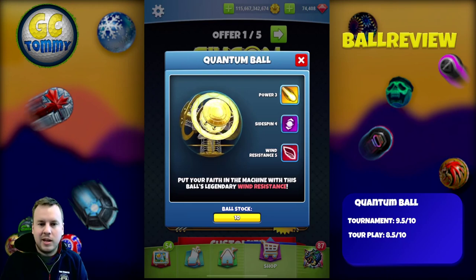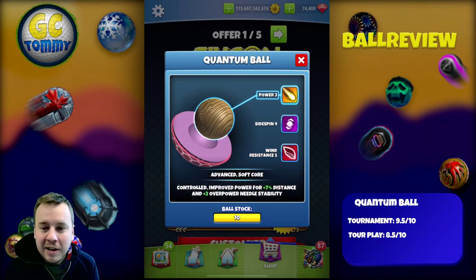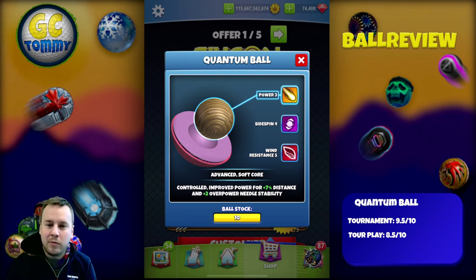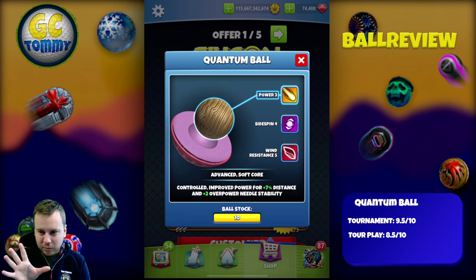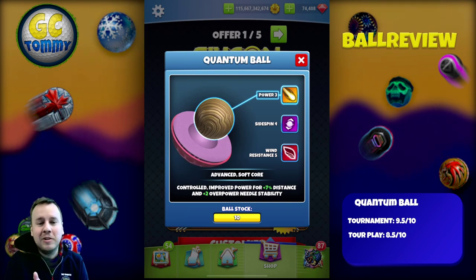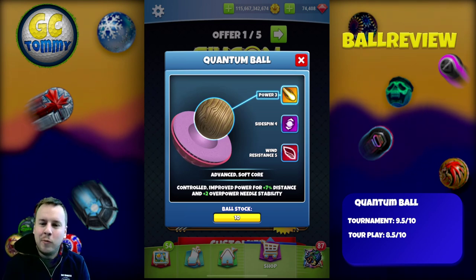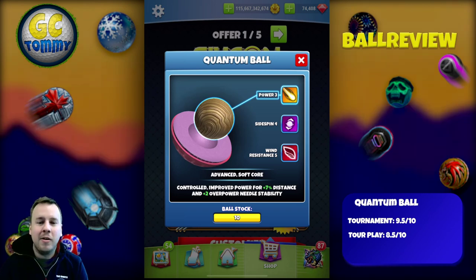Let's press in and take a look at the plus two overpower needle stability. The difference between the quantum ball and the Rock and Roll ball is actually this: the quantum ball has a plus two overpower needle stability, while the Rock and Roll ball is plus one, which makes me give this ball a slightly higher rating.